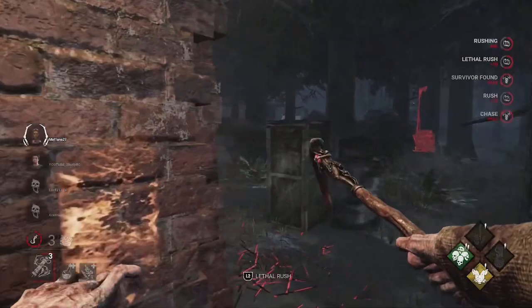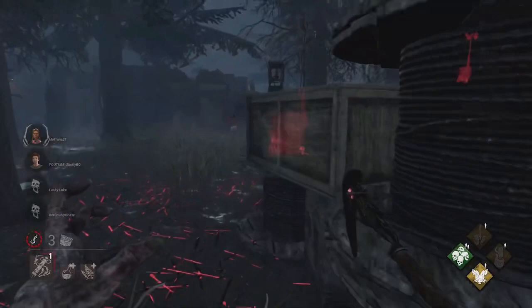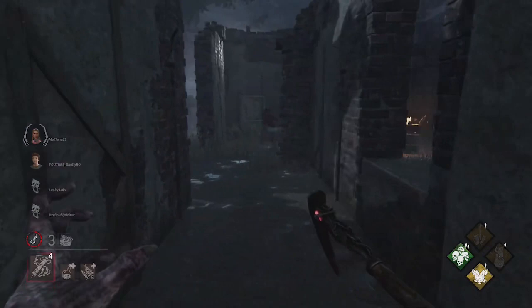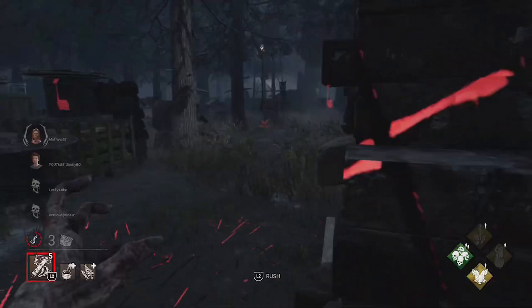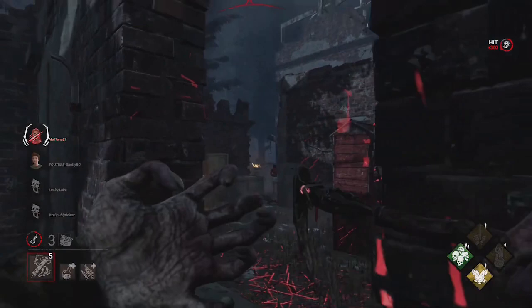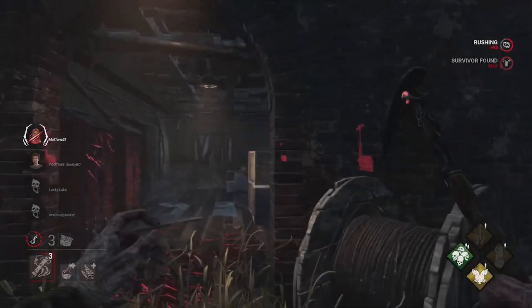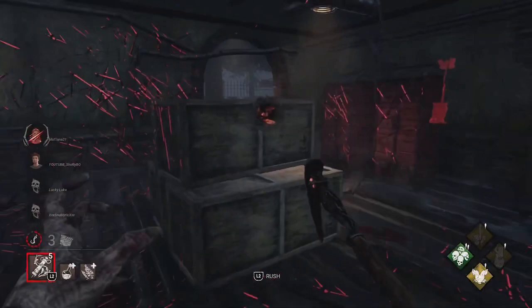I might not be able to get the hit but I'm barely closing in. This Meg is smart — she knows how to play against the Blight. I'm not going to use my power anymore on this tile. Going for the straightforward approach. This one's troublesome — oh, I think we got it right here. One hit. Yeah, this Meg is really smart. Sometimes it's very hard to control the Blight while you're not dashing.